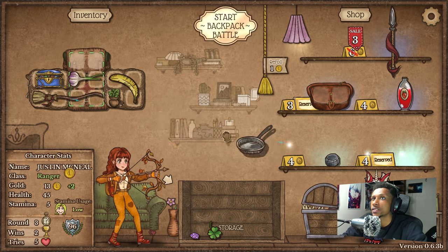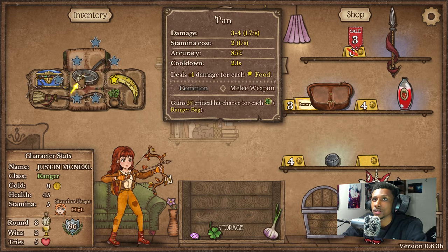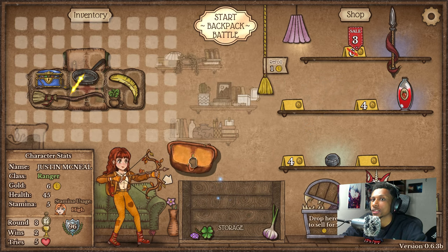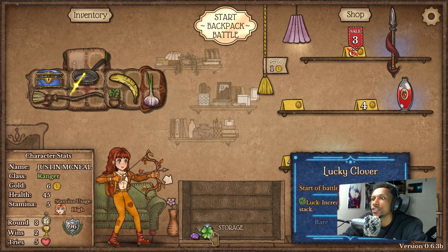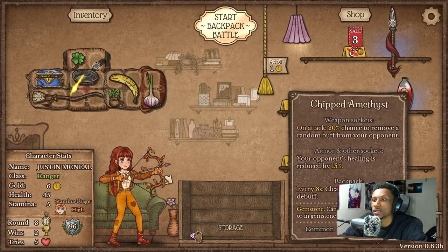Let's get the shovel just because we kind of just want the shovel, and let's get the fanny pack — I need to fit as many things as possible in here. I think next round is just going to be a throwaway round just because we have to combine this anyways, and usually during combinations you're not going to have enough stamina because you've got too many weapons on the field.